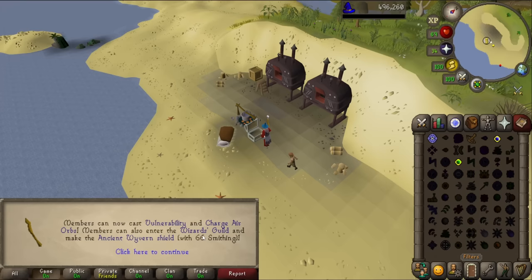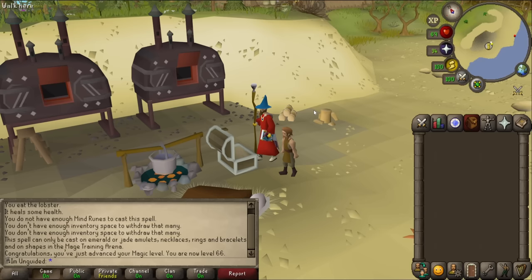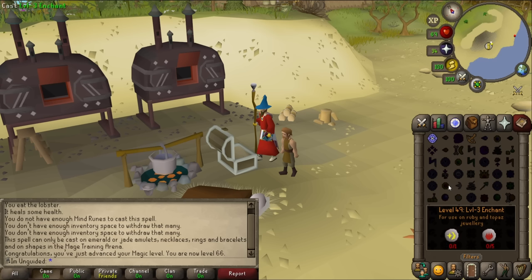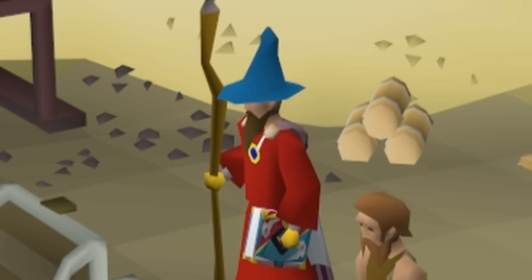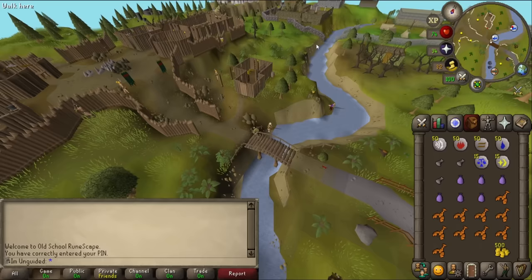We can also enter the Wizard's Guild which I want to check out - I'm curious to see if there's potentially an obelisk inside. Now we have the magic requirement for all the charge orb spells. We've already got the earth orb and we know where the air obelisk is. We now need to find the fire and water obelisks and I have no idea where to start. Let's get thinking. First, let's go charge the air orb at the location we know.